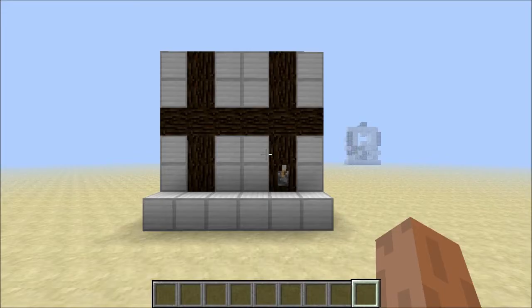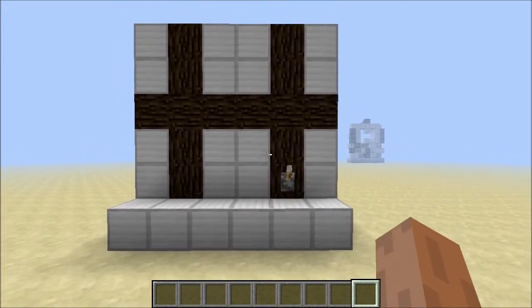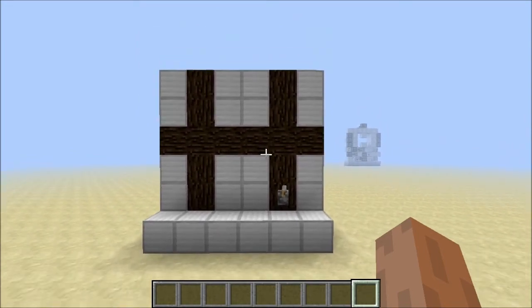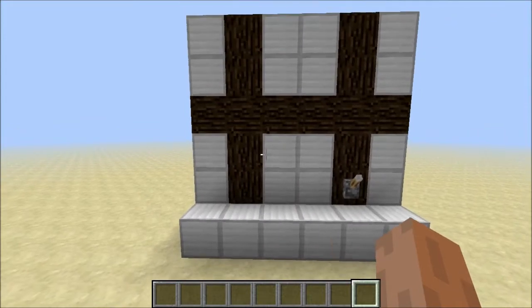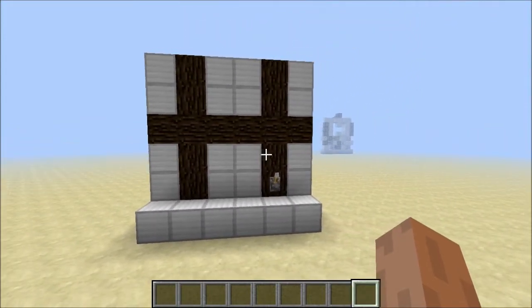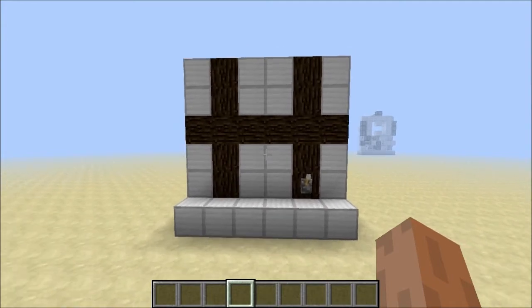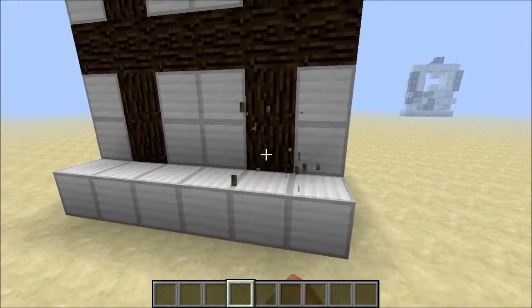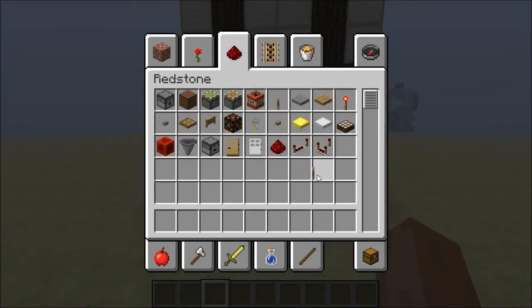Hello there, people of YouTube. I've got something pretty cool to show you today. Storage space and bed space is always a problem in Minecraft Survival, with people always wanting to destroy and take your stuff, especially on PvP servers. Many people have created hidden storage systems where only if you know where to put the lever can you access the materials inside.